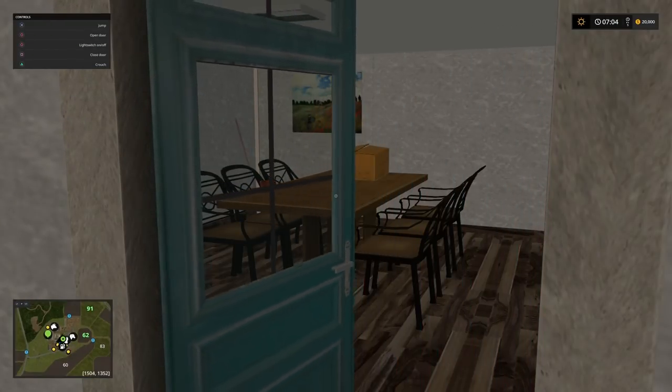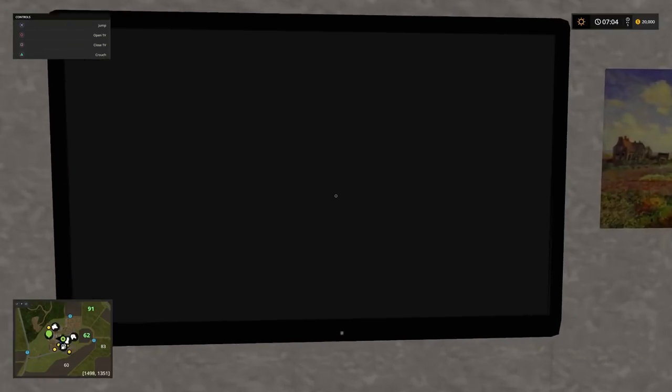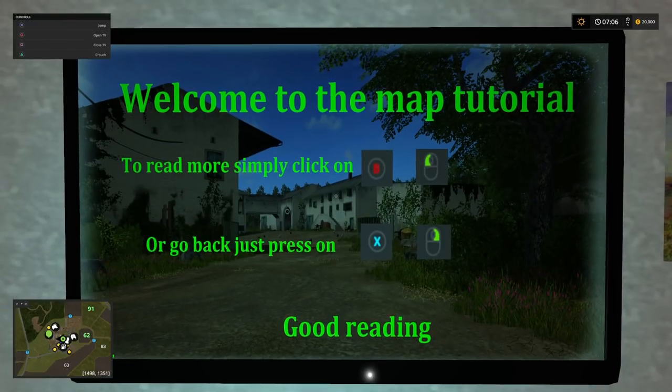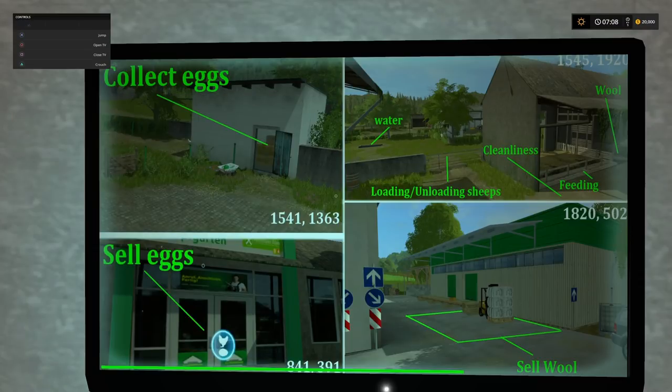We also have a really unique little feature - this TV is actually a tutorial system for your farm. The controls shown are for mouse and Xbox controller. Obviously on PlayStation you can see the controls in the top left corner. You press circle to turn your TV on. Welcome to the map tutorial. To read more, simply click B - for us that's circle. Or press X to go back - that would be square. Just hold the button down and this shows you where we can collect our eggs and gives a cell point for the eggs.